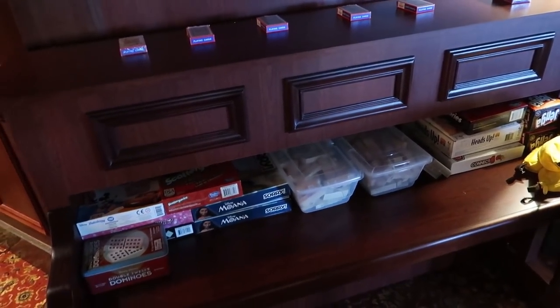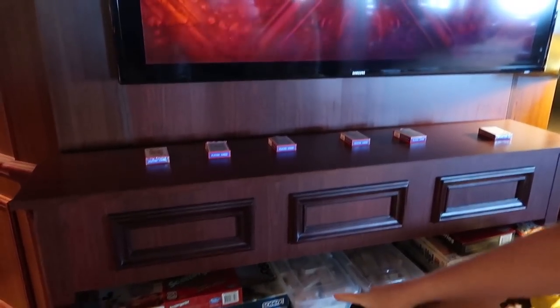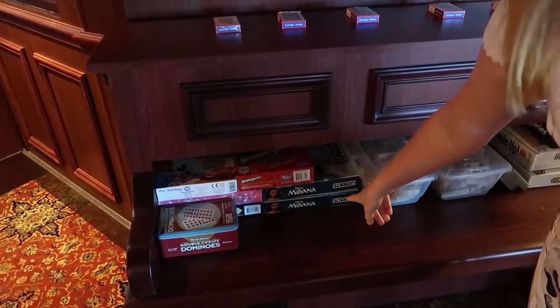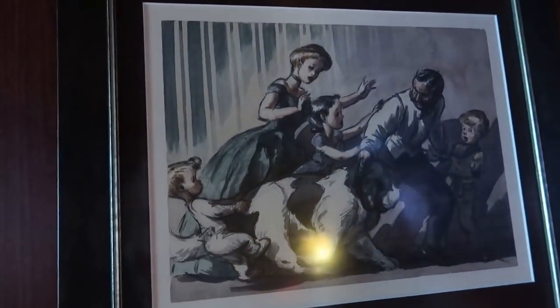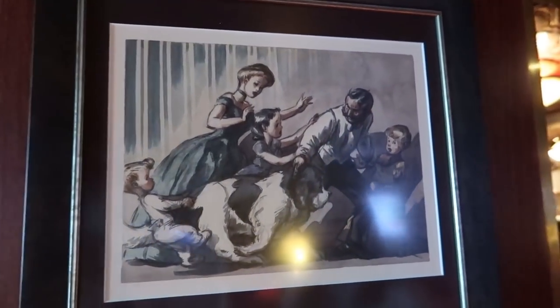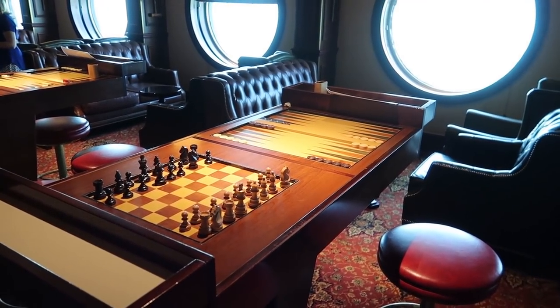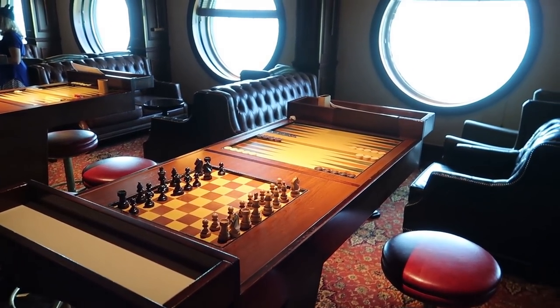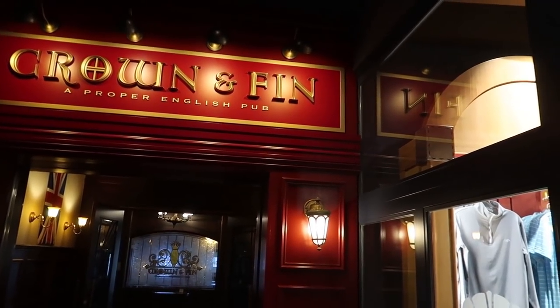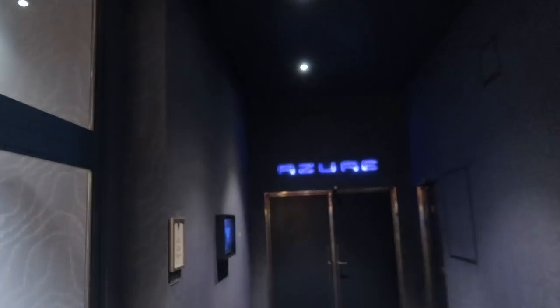They have board games and card playing here. There's also an artistic rendering of the Darlings from Peter Pan — Mr. Darling is throwing Nana outside. They have game tables for backgammon or chess while having a pint. Directly across from Crown & Fin is Azure.